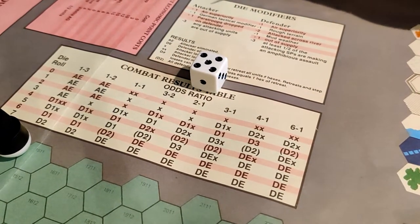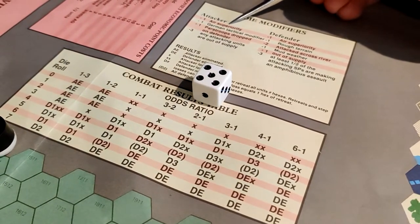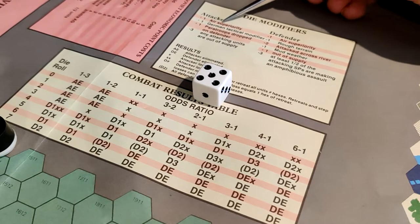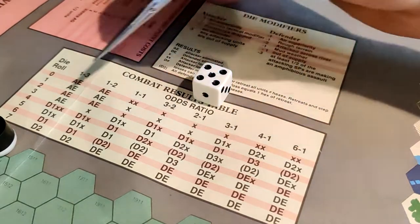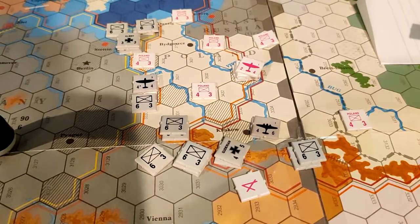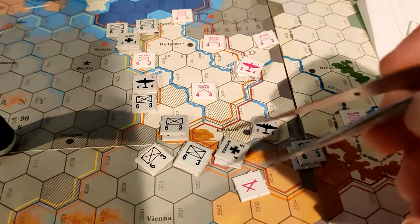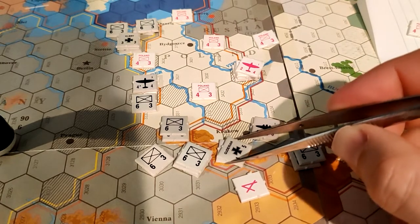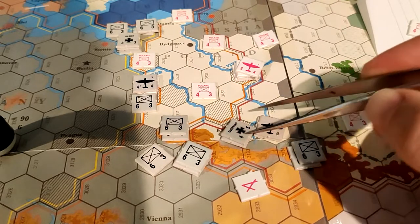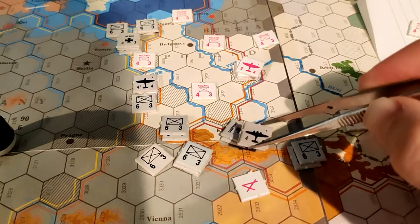Additionally, because I have air superiority — there are no defender airplanes above it, and my bombers and fighters can both give air superiority, but if there was even one defending airplane, air superiority would be contested — this goes up to a 6 result. On a 6, the defender is eliminated. Krakow is taken. I get to advance after combat — this doesn't even count as movement; by default, whenever you're successful in combat you advance into the tile.